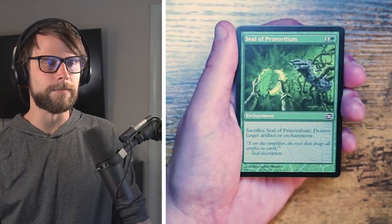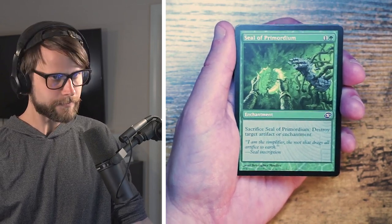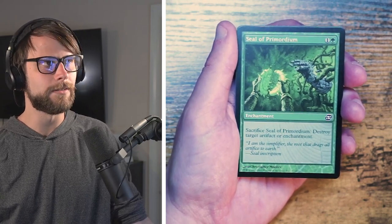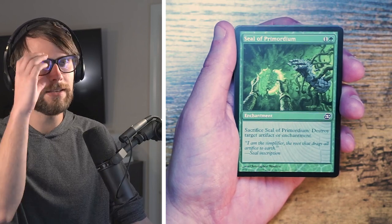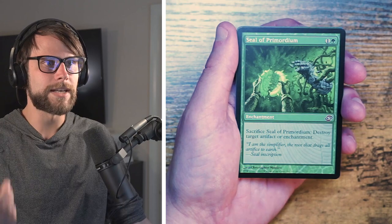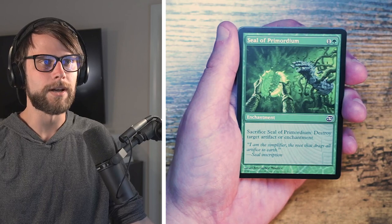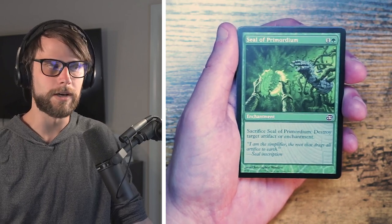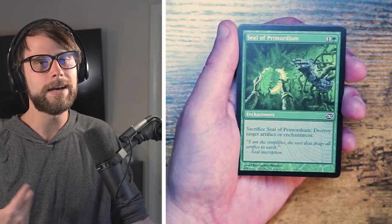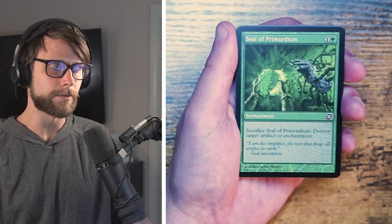Seal of Primordium — this features the color-shifted frame, meaning it's a card shifted into a new color. It would have been Seal of Cleansing in white; this is essentially a reprint in green. It's an enchantment for one and a green — sacrifice it to destroy target artifact or enchantment. Generally thought of as a sideboard option, not a great early pick — you don't know what your opponent will have, so it's better in the sideboard than the main deck.